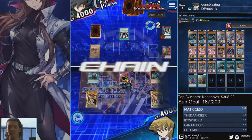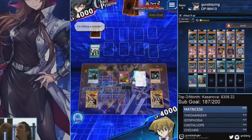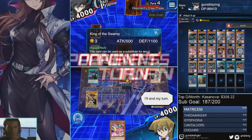This is exactly why we have Dark Paladin — because if he tries to use his Lightning Vortex, you just straight up negate it. Now let's talk replacements. You don't really need to have three King of the Swamp.